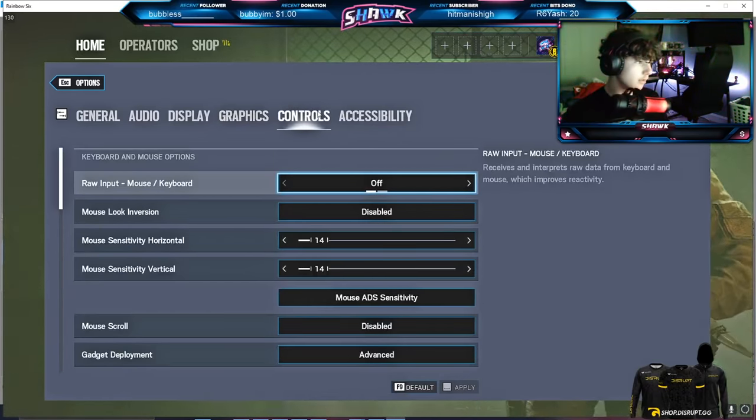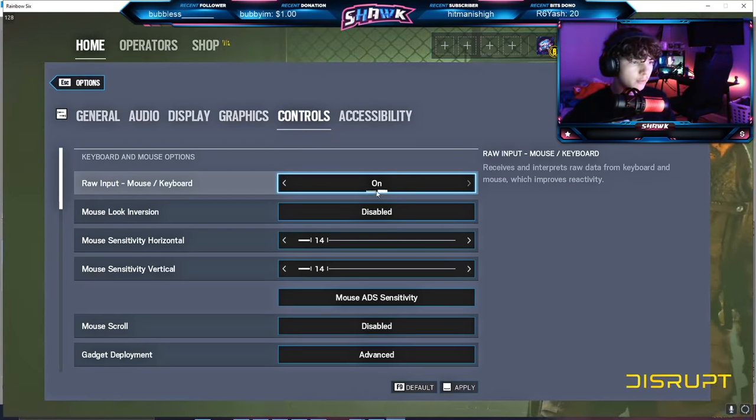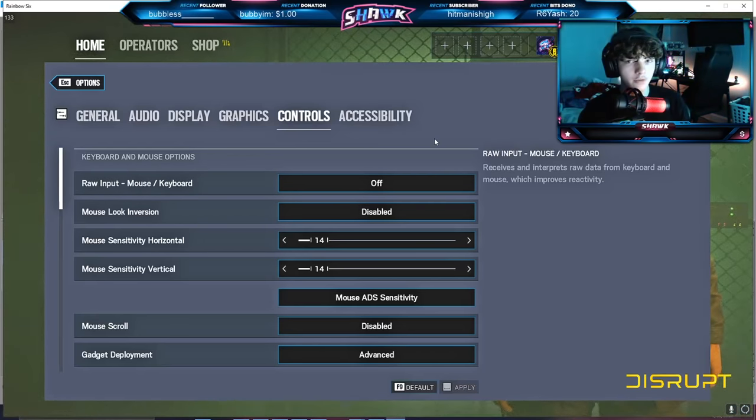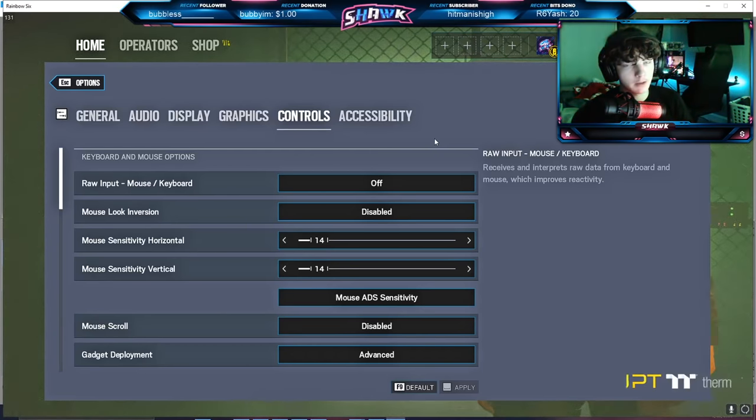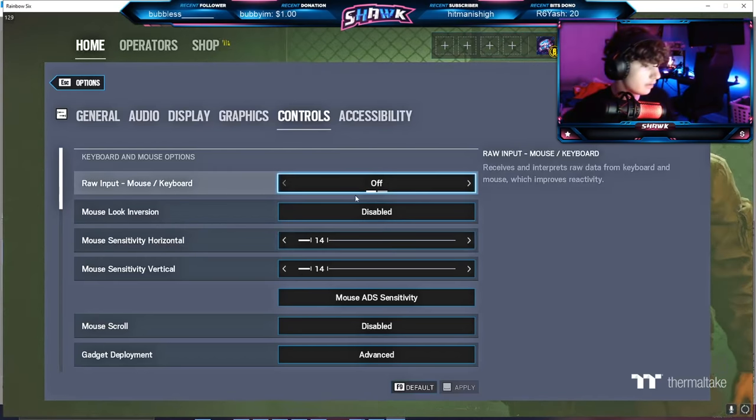Next up is controls. I have raw input off — I should probably have it on. I used to have it off because when it was first implemented there was a bug where it would freeze your mouse cursor, so I had it off until they fixed it and just never turned it back on.